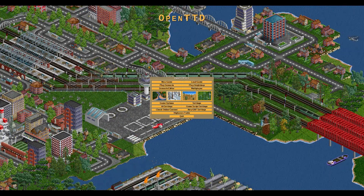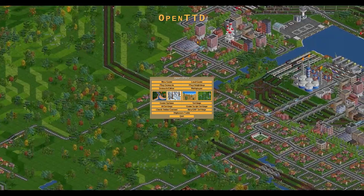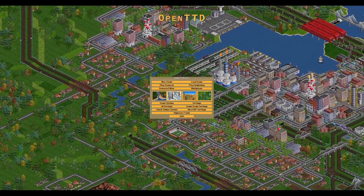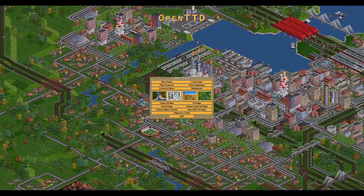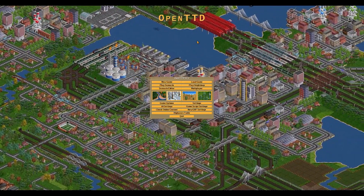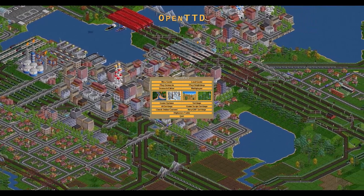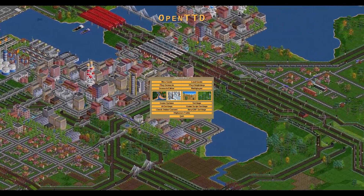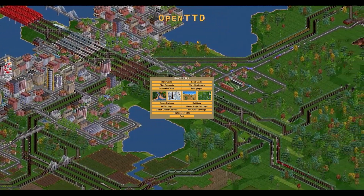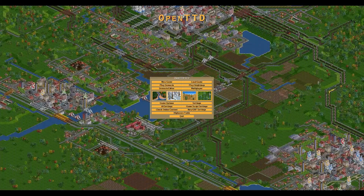OpenTTD is basically the modern version of Transportation Tycoon Deluxe, a game that came out in 1994. That's an old game, but it has stood the test of time. It is one of the best tycoon games, in my honest opinion, and it absolutely holds up. There's a dedicated community of people that are still to this day updating, modifying, and improving the game. It is available for free right now — there's a link in the description where you can pick it up and play it for yourself. It's also been tuned to work with modern operating systems since the original certainly wouldn't.